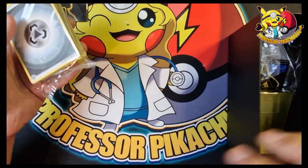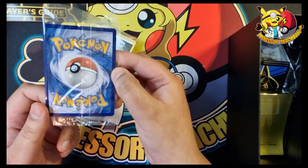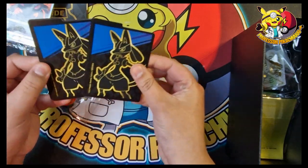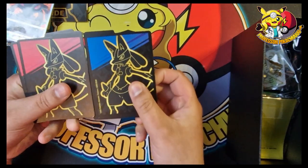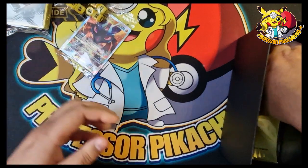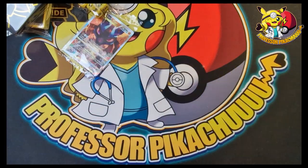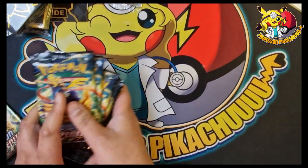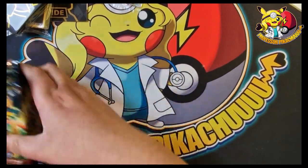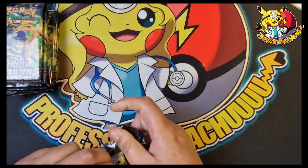If you want to buy any, please check out my website www.pokenaskards.co.uk — link in the description below, plenty of products available, cracking prices, and free delivery on orders over 50 pounds. So here's the box: the dividers — two different colors — coins, dice, sleeves, and a code card. And guys, this is what I'm interested in: one, two, three, four, five, six, seven, eight, nine, ten packs!